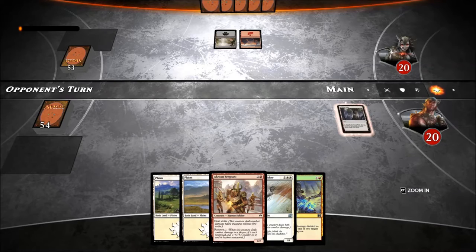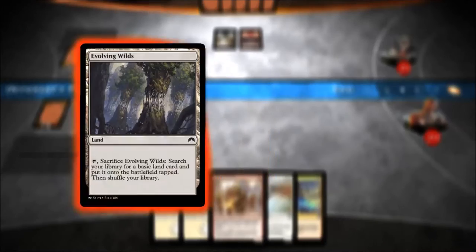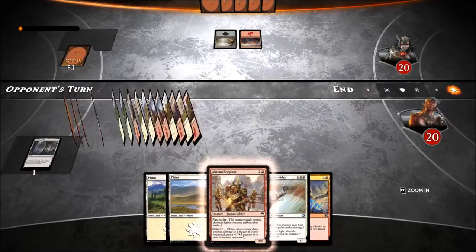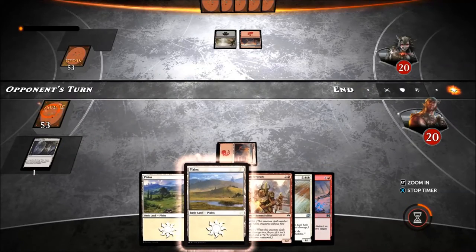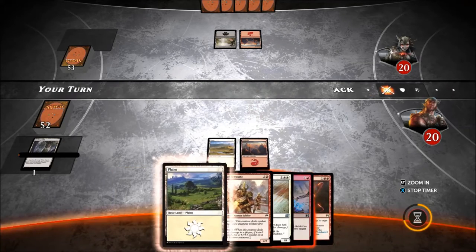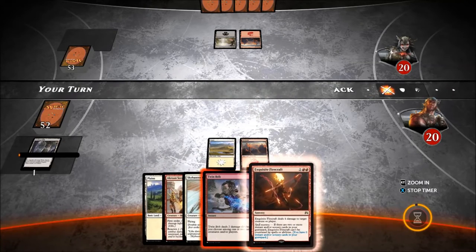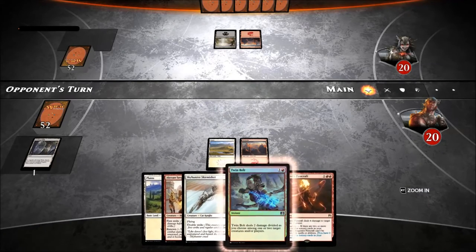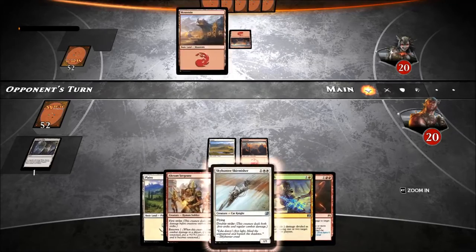Is he playing on his second main or is he just passing turn? No, he's passing turn. That means he's got, like, a Twin Bolt or some kind of removal. I have some too, so eat it. I don't know if I like Exquisite Firecraft in here - double red when I'm already drowning in double white makes me feel dirty.